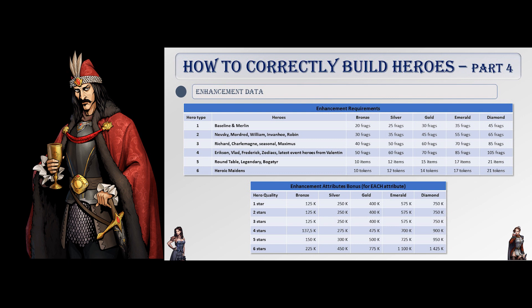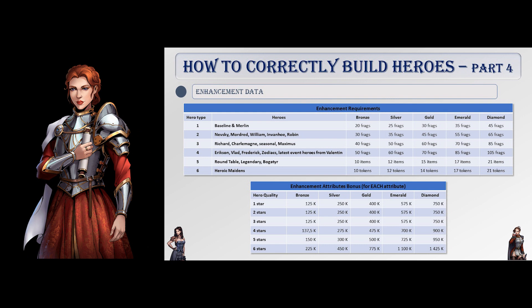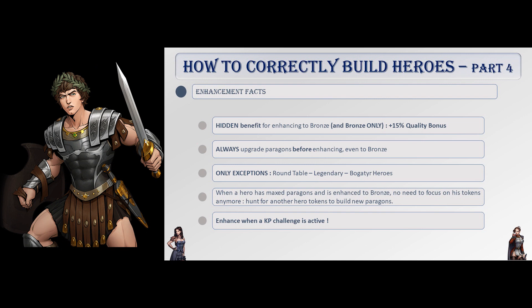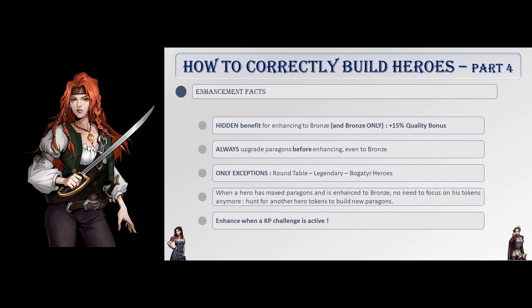Upgrading a six-star hero from iron to bronze will give him 225k on every attribute, for a grand total of 900k overall attributes bonus. Enhancing a hero to bronze also has a hidden effect of upgrading his quality bonus by 15%. This only happens when enhancing to bronze and does not happen at other ranks. Knowing that, you should immediately understand that enhancing a hero with a lot of quality to bronze is extremely valuable — more so than any other rank. However, in most cases enhancing to bronze is still worse than upgrading paragons.